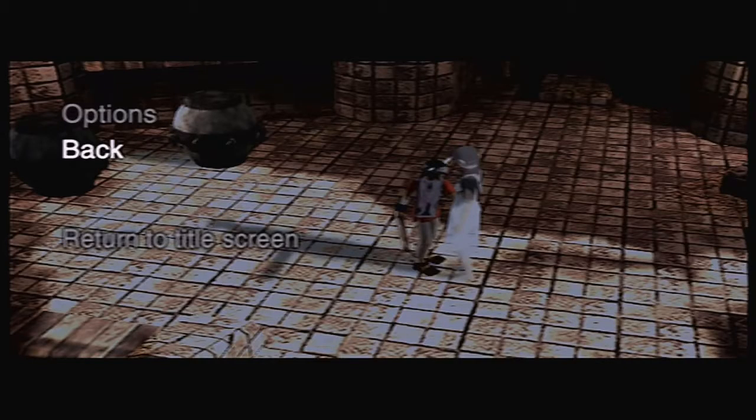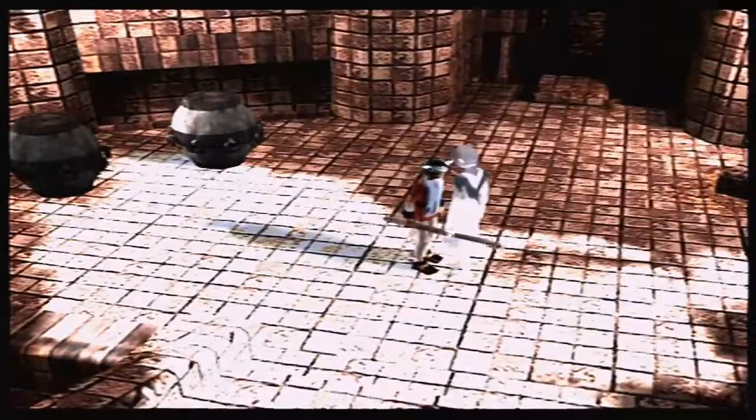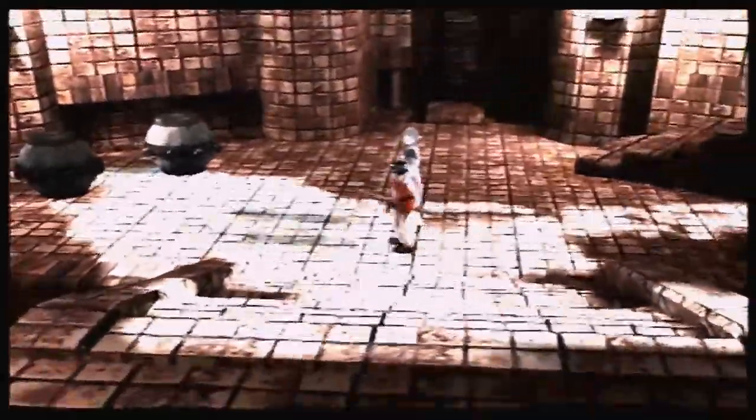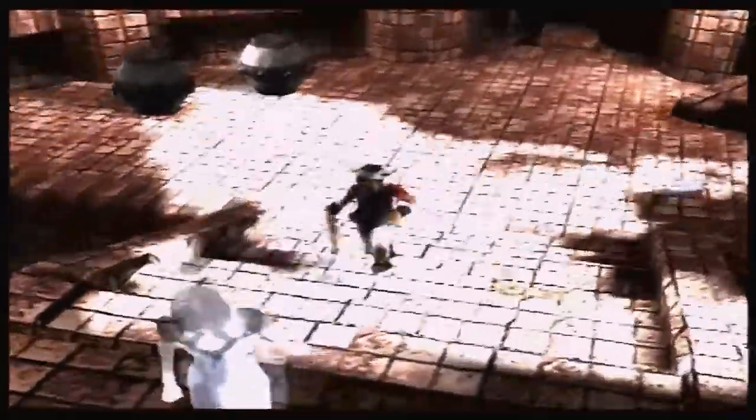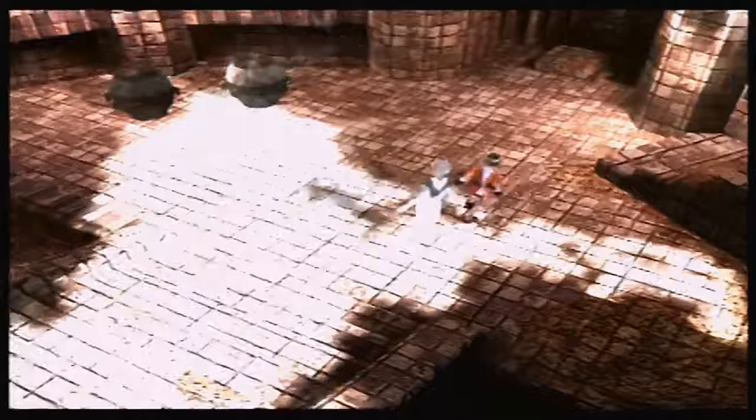Welcome back to Ico, where I have no idea what I'm doing because it's blind — except I totally do. I'm here in the room with the birds. Come back here, we're not going that way, we're going this way. Hopefully this room looks a bit familiar — I think it was in part two or something like that.